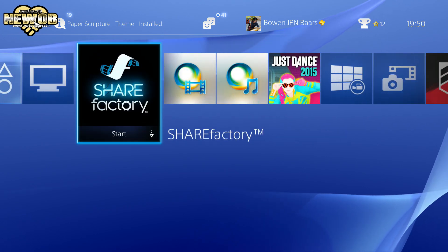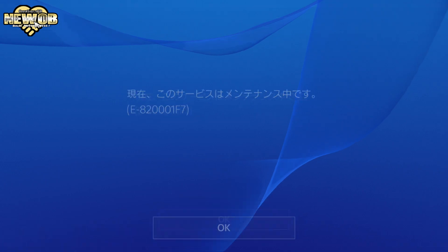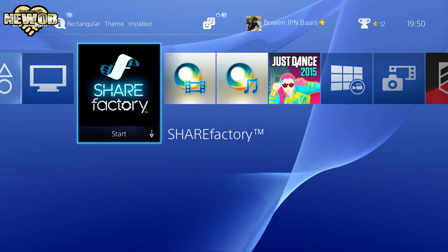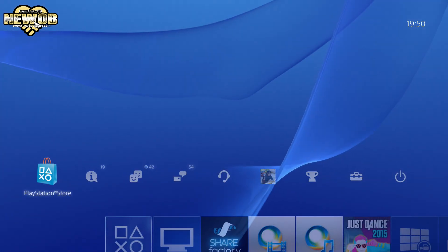I did see that there's an update with Share Factory that obviously added a few things. Let me click on it and see if it says anything. Yeah, I see I'm having problems at the store right now — I'm not sure what's going on exactly. But anyway, let's go to the store quickly.